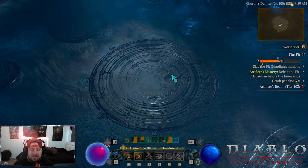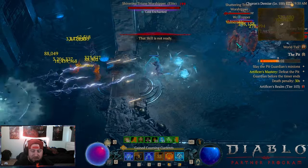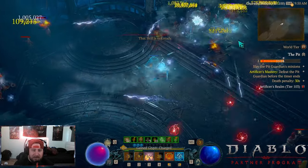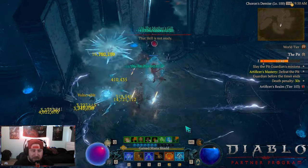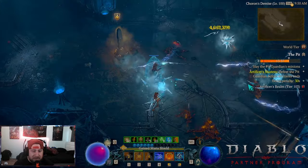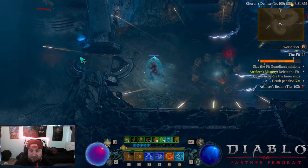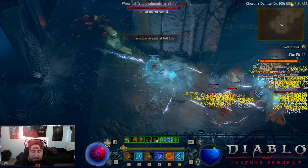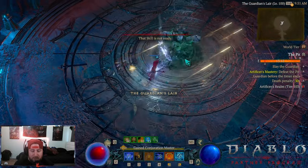I thought about adding Ball Lightning points to generate more Crackling Energy but it probably won't work well enough. The build just blasts through content — it might actually be a better farming and clear-speed build than Fireball, and I really enjoy Fireball. It reminds me of Ball Lightning from season two, though nothing is as strong as that. Ball lightning season two was the goat. The build is very easy to play, and you'll see the Ice Armor barrier is up almost the entire time.